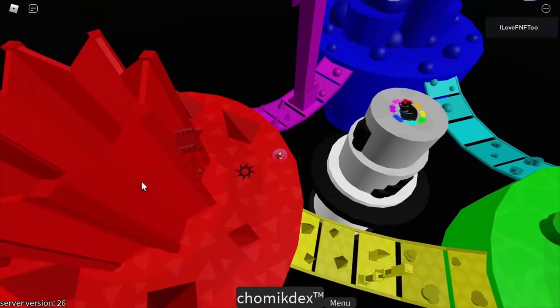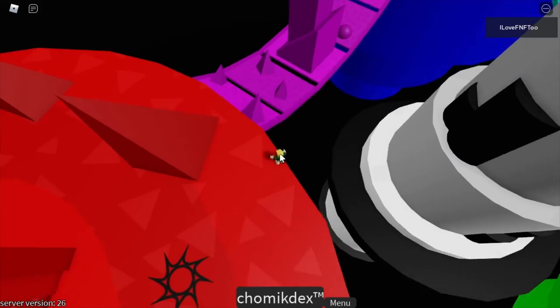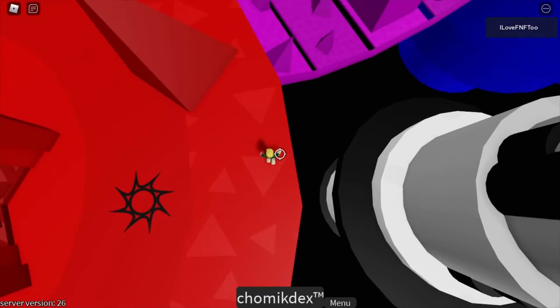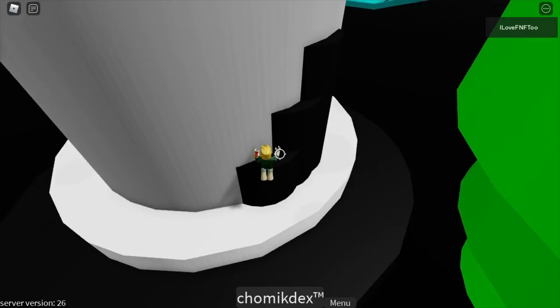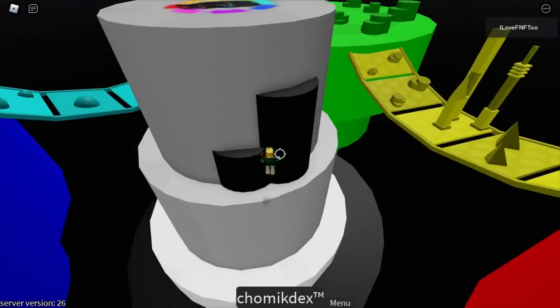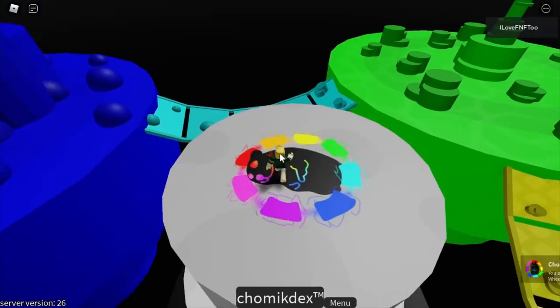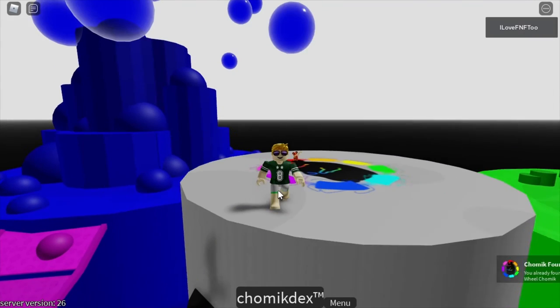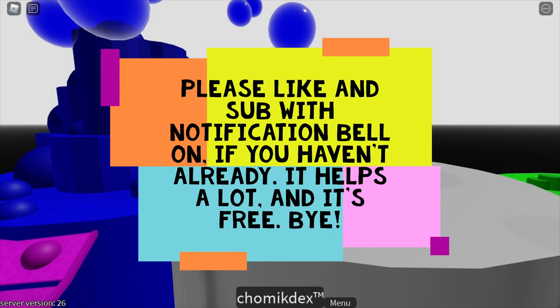And before you leave, there's the RGB charm. So to get the RGB color wheel charm thing, you want to jump down here, go up here, and then jump on these, just like that. And that's how you get the color wheel charm thing. I hope you enjoyed today's video — make sure to like and subscribe and hit the bell for notifications whenever I upload. You'll see me in the next video. Bye!